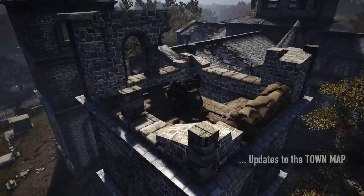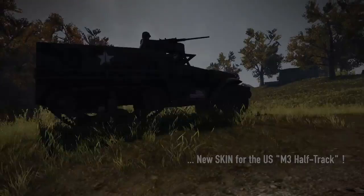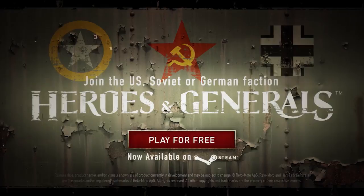And last but not least, the US M3 half-track can now be painted in an olive drab and black camouflage scheme. That's all for now — play the game for free at heroesandgenerals.com or on Steam.